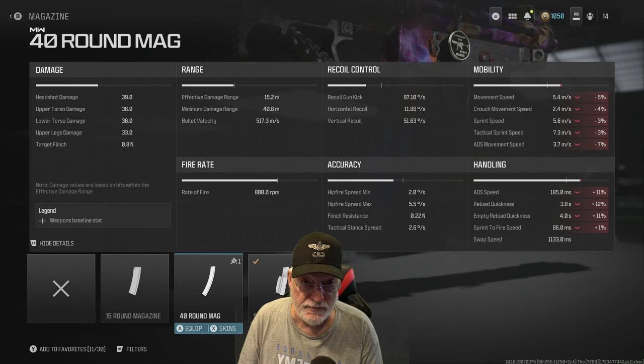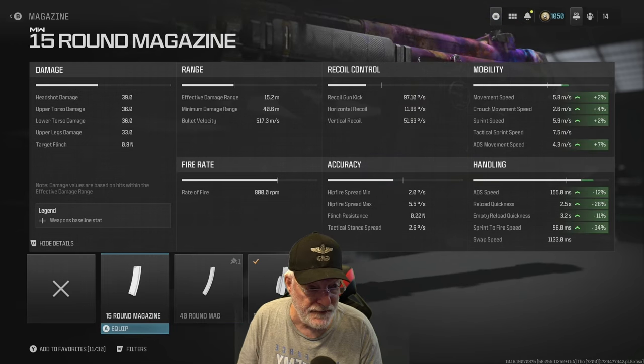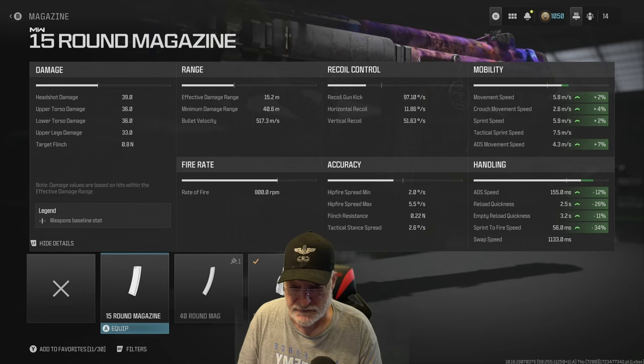We could go with a 40-round drum, but there's not a lot of difference in the stats I care about — sprint to fire and ADS movement speed, about one meter per second, not that much difference. If we go down to the 15-round mag, we'd be bouncing back and forth, and that's not going to work in free-for-all.